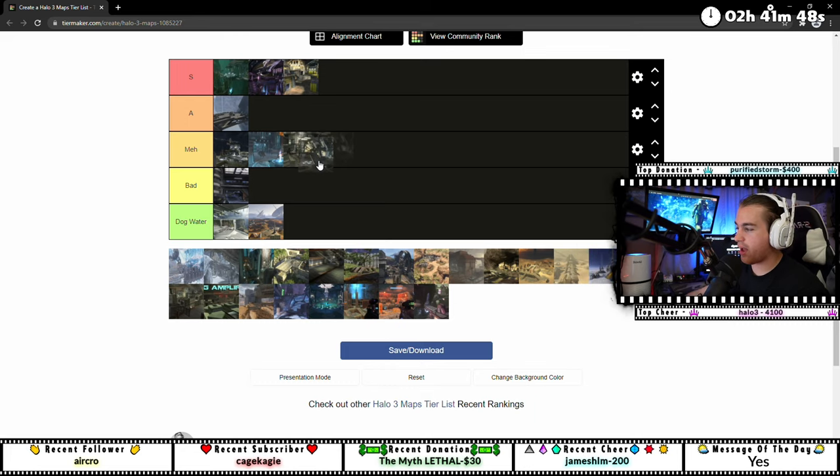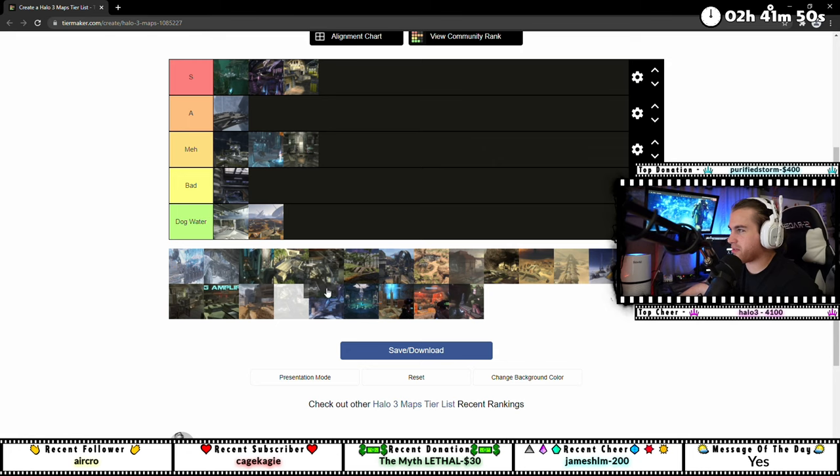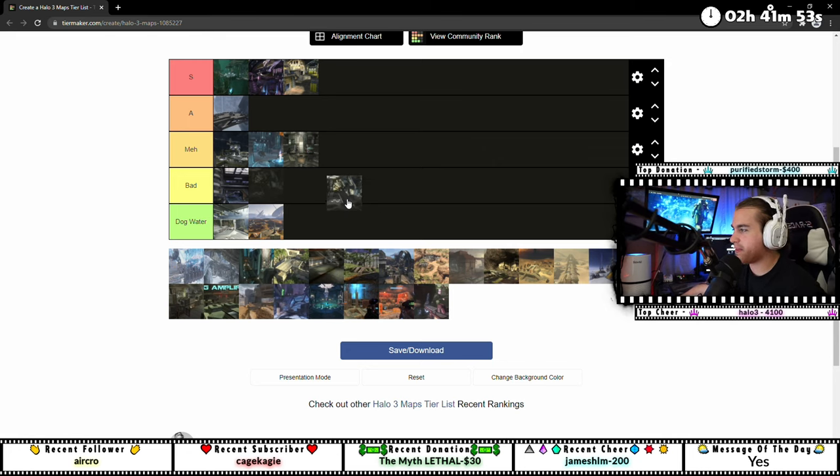Citadel — when I did this with Rash, people were putting it in bad or meh, but I really like Citadel. I'll put it in A. It's a fun map. I prefer playing doubles on it, though I don't like playing objective on it in doubles. It's a pretty simple map and you could say it's lazy map design, but I just think it's good. And the aesthetic — I love Halo 3's Forerunner aesthetic.